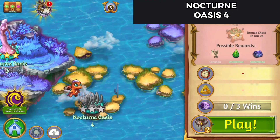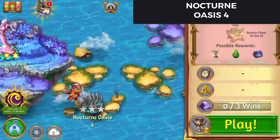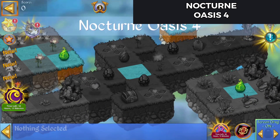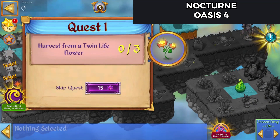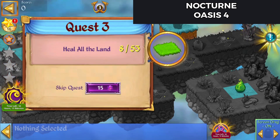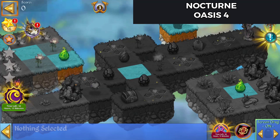Hello, Zucura here. Let's check out Nocturne Oasis 4. Harvest from a twin flower three times, create living stone, heal all the land, and we're going to restore a Gaia statue.